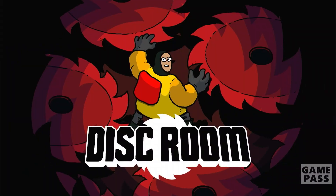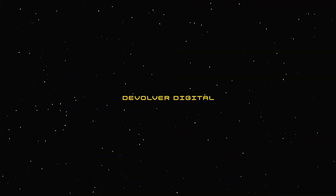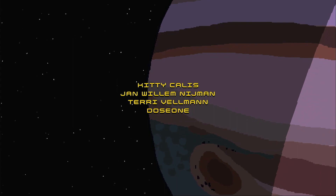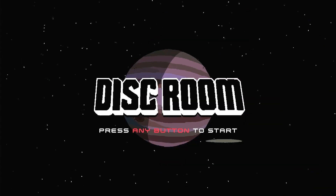Hi, this is Tommy with One Minute Achievements. This guide is for the Speed Demon achievement in the game Disc Room. It's worth 5 gamerscore and we're going to unlock it within 1 minute of launching the game. Disc Room is on Game Pass and it's available through Cloud Gaming.